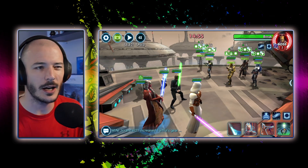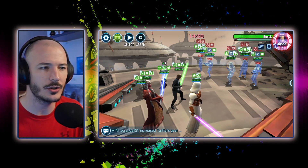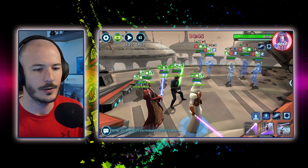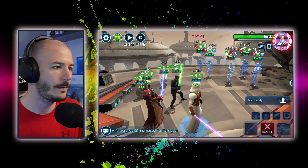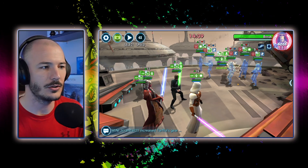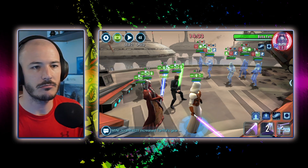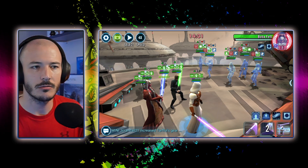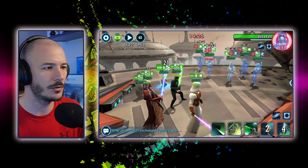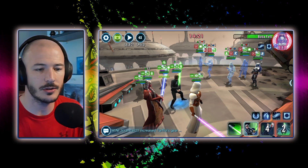They are quick. I'm going to immediately get rid of the frenzy on Bossk because I don't really like that one. So that's one turn, two turns, three turns, four turns, five turns, six turns — get more turn meter — seven turns. This looks like we're on track. Target Boba just to remove his turn meter a little bit. I think we got the turns, guys, we definitely got the turns. That was nice, smooth, easy.